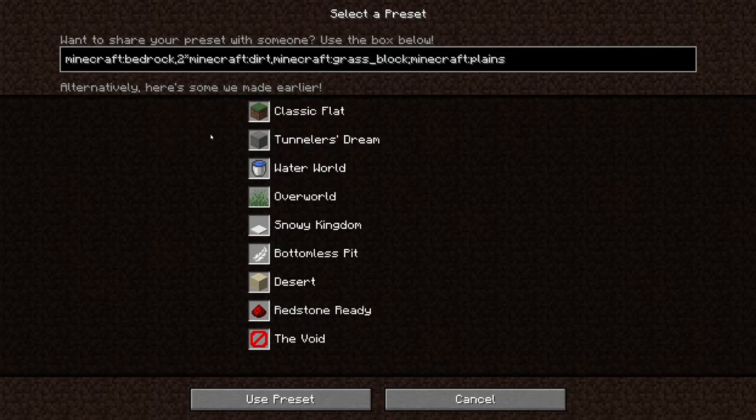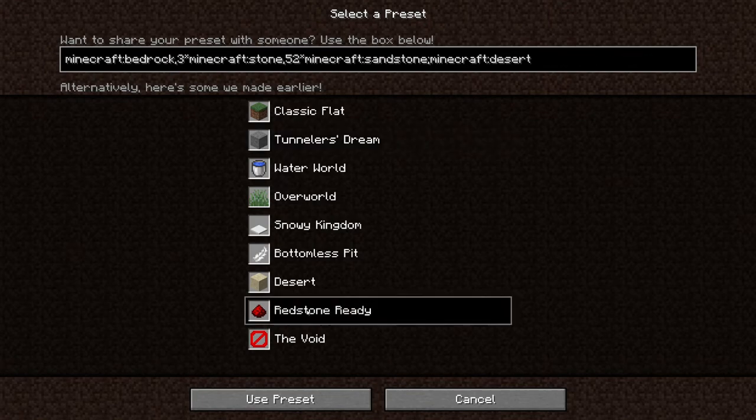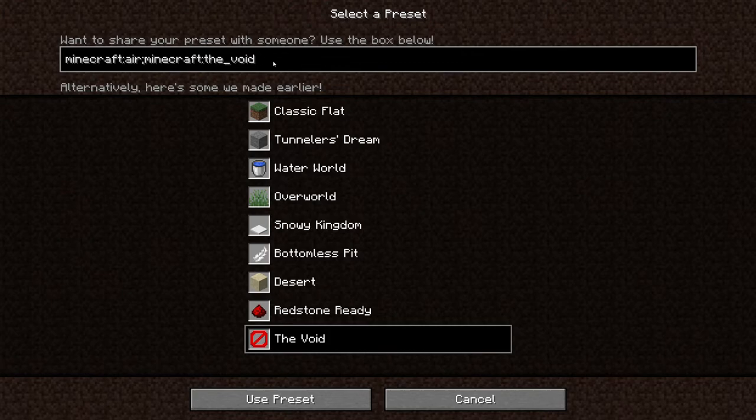So if we go to presets, they give you some nice ones — like this one is good to make your own caves, this one is good for redstone, and this one is just a bunch of air where you have to spawn your own block in. But we want to make our own. For this example, I'll do some simple things. At the bottom where the bedrock was in the default example, I want some obsidian. So we type in the block ID, which is obsidian. I'll provide a list of block IDs in the description for your convenience. That's the block ID for obsidian, and then we separate block types with a comma.